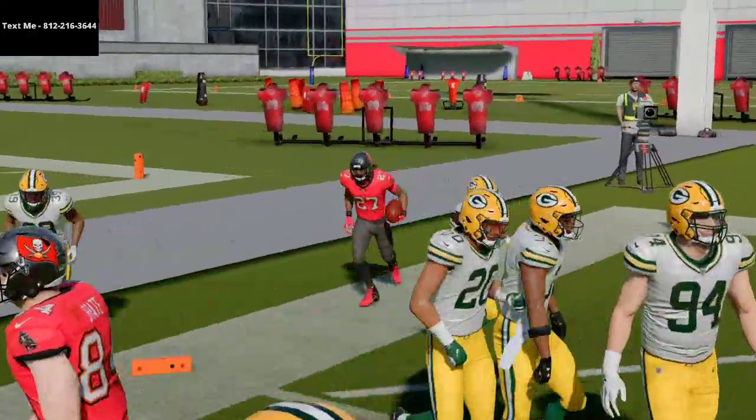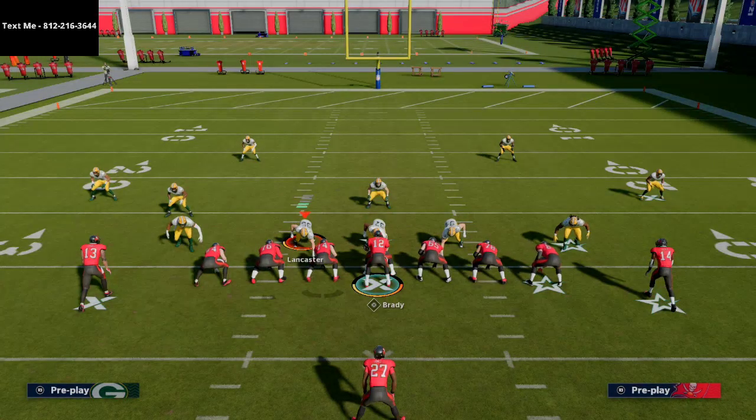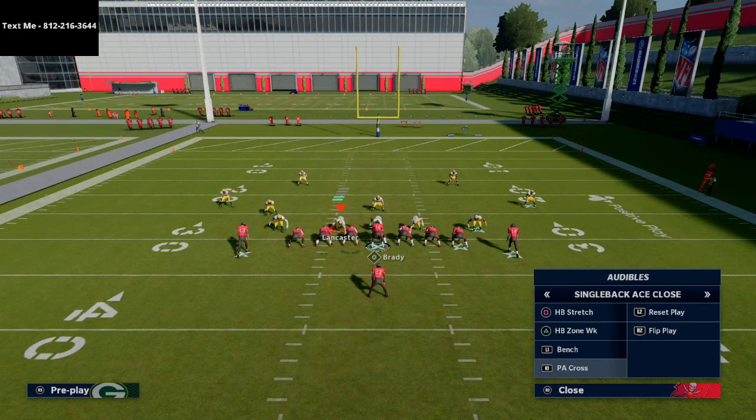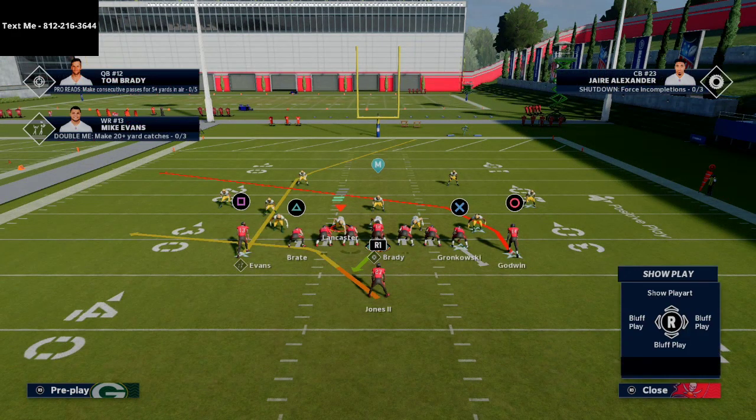What's also really cool about ace close is the passing game. Because it's a symmetrical formation, you basically have the same routes to both sides of the field. For example, if I come out in PA cross, I have a skinny post and a crossing route.